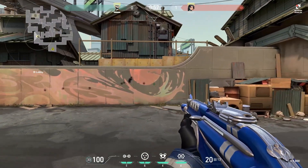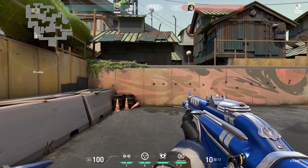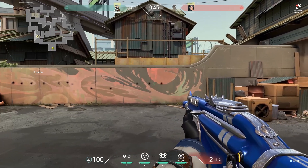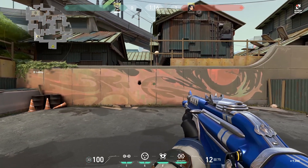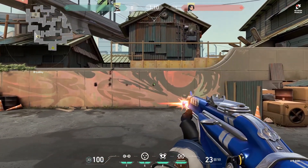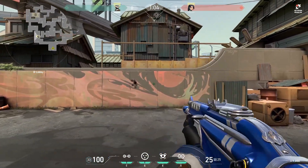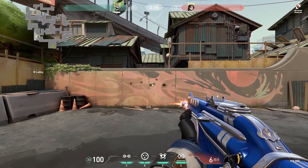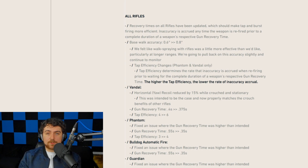The Vandal's horizontal yaw recoil has been reduced by 15% while crouched or stationary. This is going to make it much easier to spray — I could feel it the second I got into the game. It felt like it actually had spray control for at least the first eight to ten bullets, and you can reset it pretty easily because the gun recovery time has also been reduced. The tap efficiency has also been changed from four to six, making it much easier to tap fire.